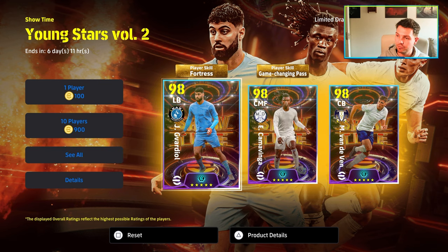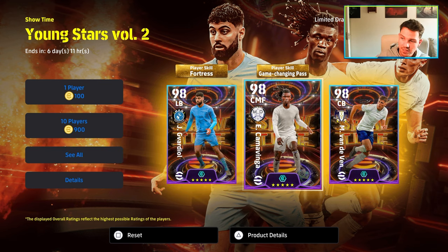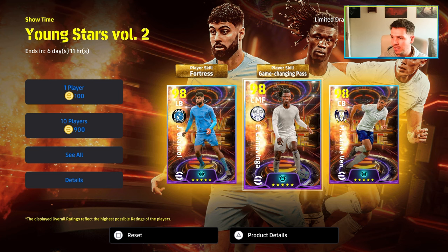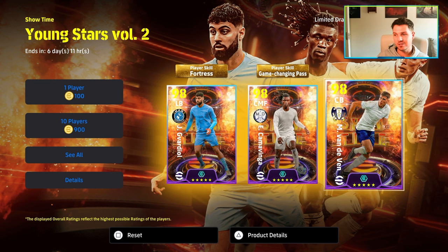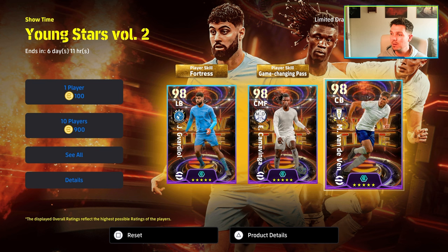You've got Gavardiel who's got Fortress as his Showtime skill, you've got Game Changing Pass Camavinga who's down as an Orchestrator, and of course you have the Speed Demon Van de Ven. These packs and players would have been huge maybe three or four months ago, but now everybody has got beastly squads and players. You can carry them forward for eFootball 2025.